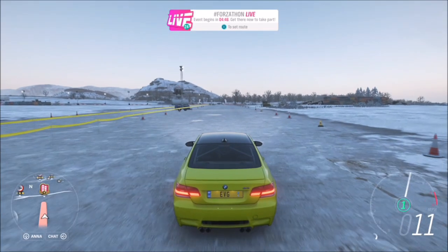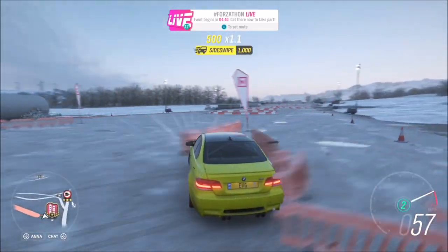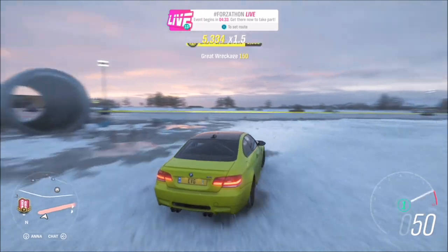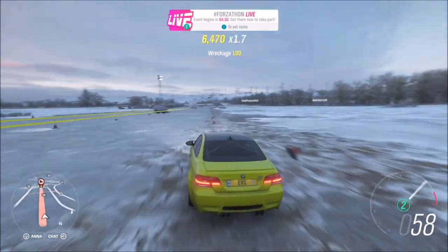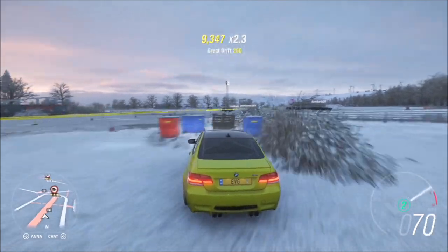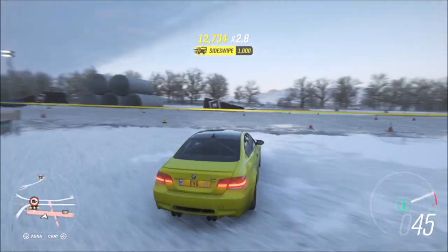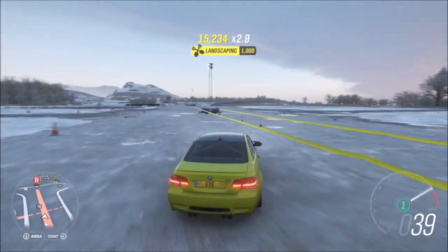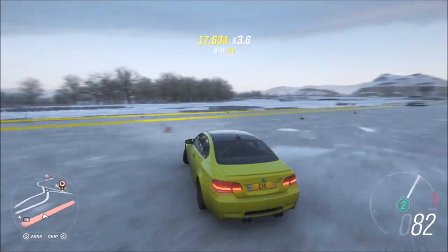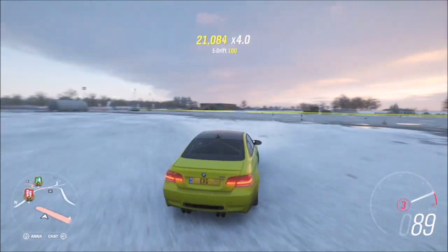The next challenge wants you to get 12 side swipe skills with your super saloon. A side swipe skill is basically a destructive skill as well as a drift skill — you can smash into anything; it's a wreckage skill that gives you that skill. Just do it while drifting, make sure you hit something sideways, and you'll get the side swipe skill. You need to get 12 of them. I recommend coming over to the little airfield, as there's a lot of stuff to smash into and plenty of space to drift without hitting harder objects like walls and trees. It's a very quick one — it'll only take a few minutes.